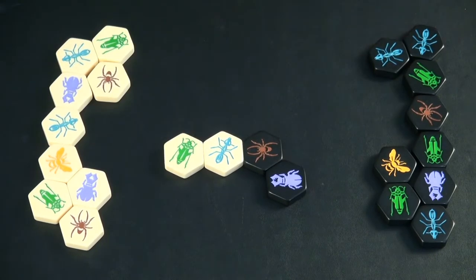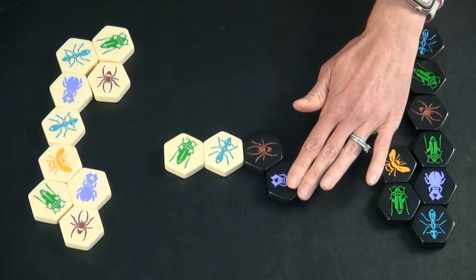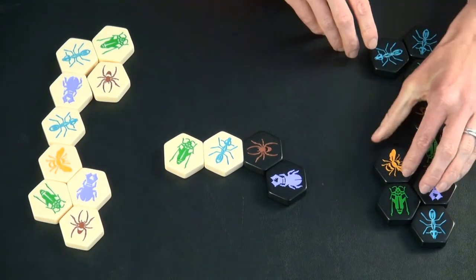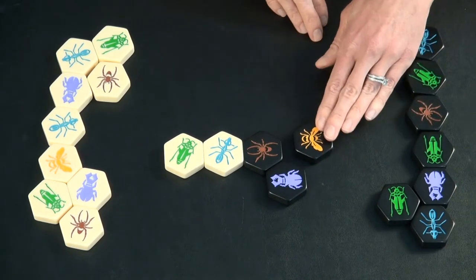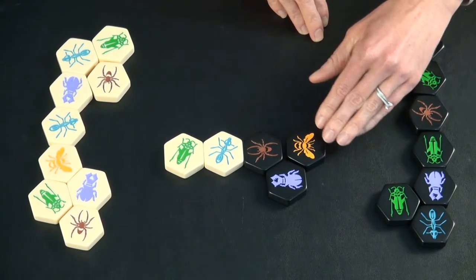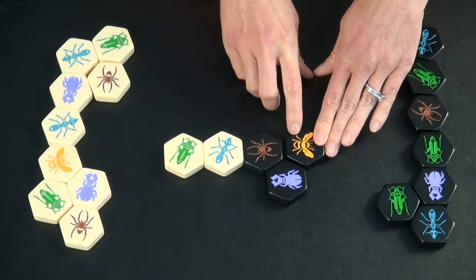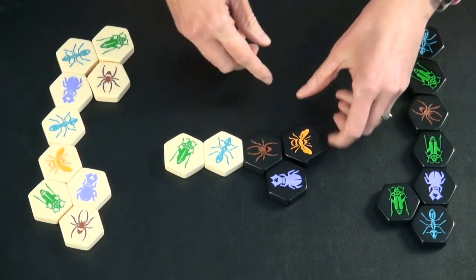It is possible to win the game without placing all of your pieces, but once a piece has been placed, it cannot be removed. Placing your queen bee is a key strategic point of the game. You must place your queen bee by your fourth turn — it does not have to be on your third turn, but if you haven't placed it by then, you have to place it on your fourth turn.